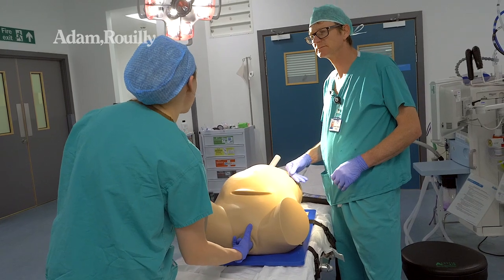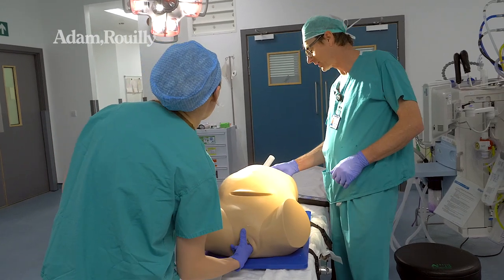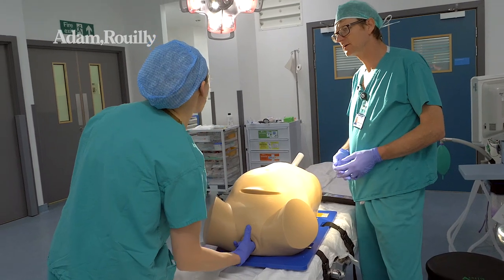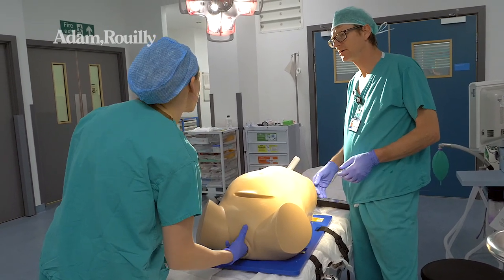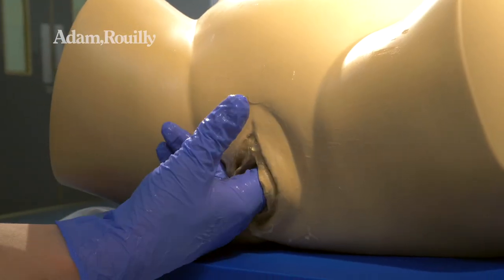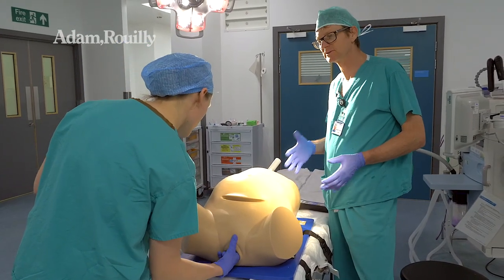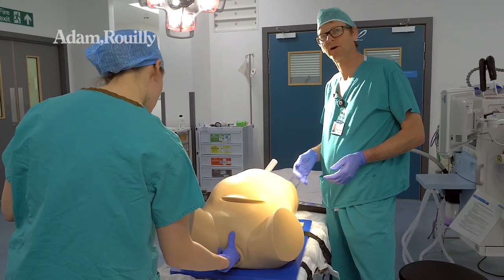The position is L-O-T. The trainer confirms the trainee got that right. It feels well down — below the spines — and feels very wedged. It feels like it might be a tricky one, which is part of the assessment. We have no better way of assessing that than experience very often.